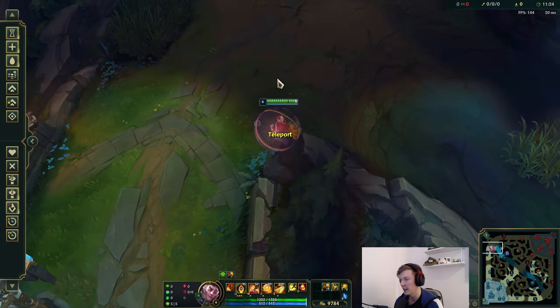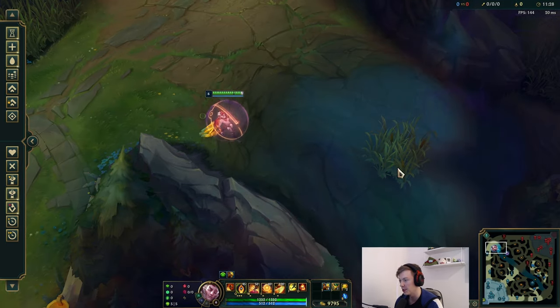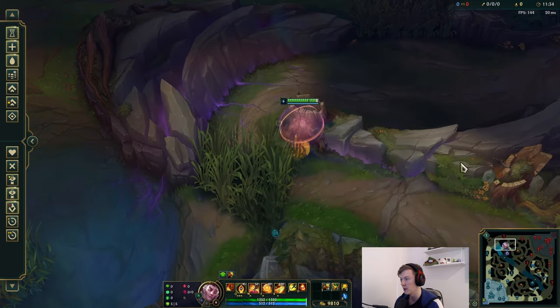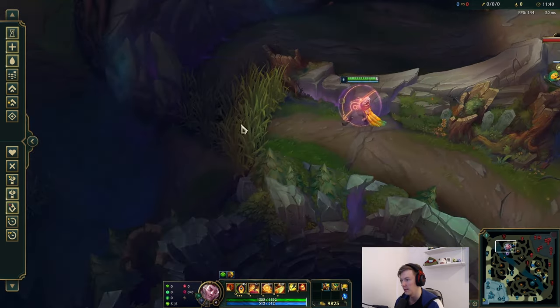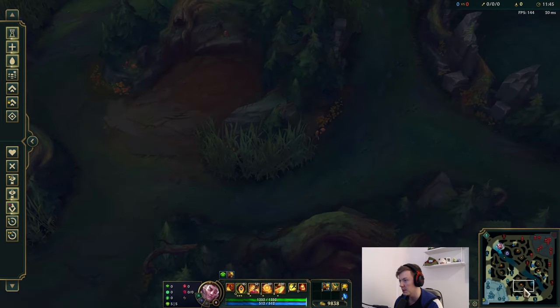Top lane now is kind of an island. You can't do the ward over the wall anymore — it's just this little bush, so that's obviously very important to have vision control in. But if you have top push, you can also move further in and drop wards over here or just over this fat wall to the crux. It doesn't take very long because you have this kind of instant open access.